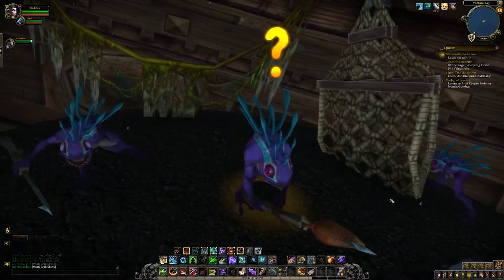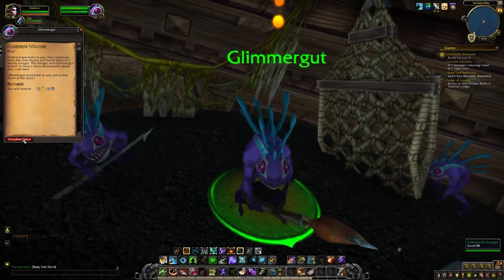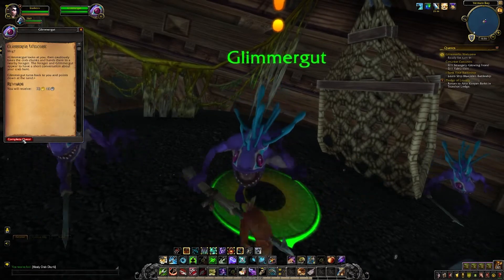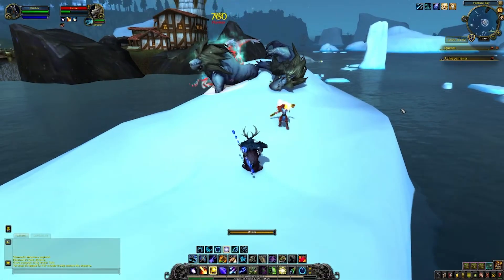You'll turn in the crab meat to a Murloc named Glimmergut in a sunken ship not too far away. Glimmergut will happily take your offering and sends you to collect a pile of blubber fat from a beast on an iceberg nearby.